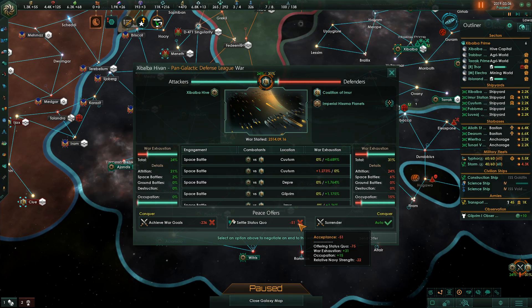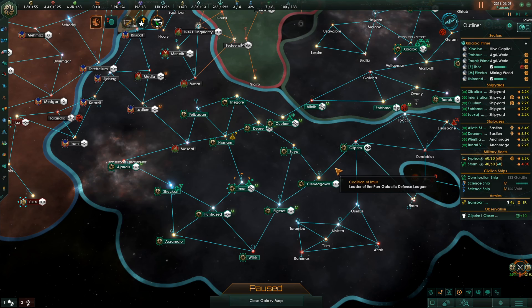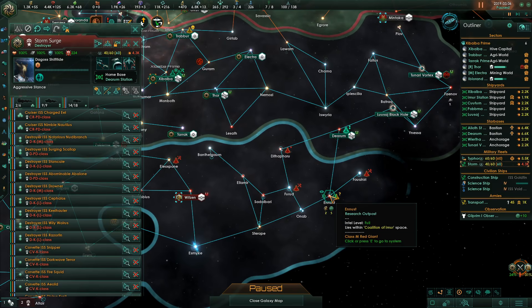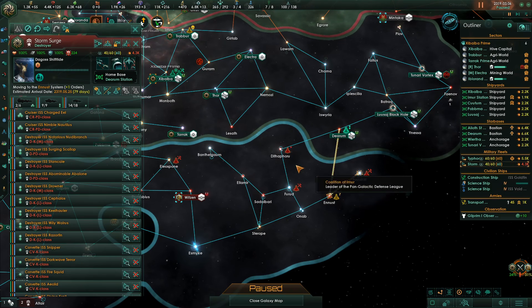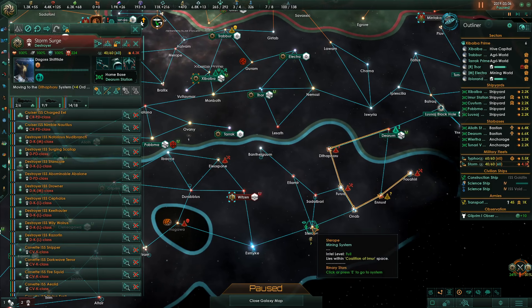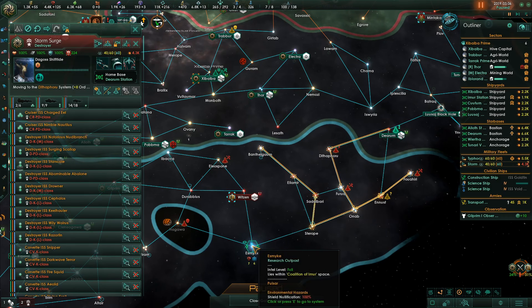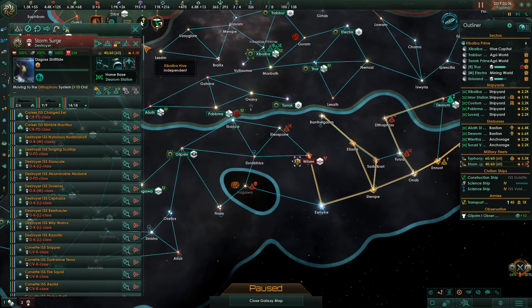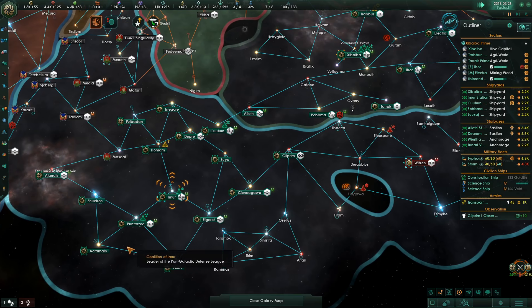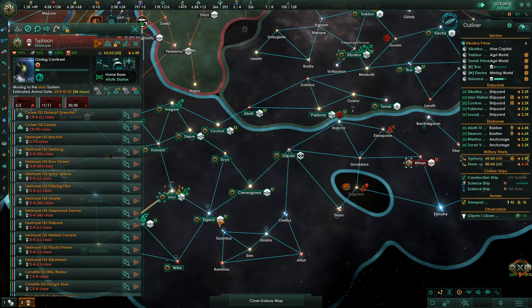We can't quite get them to settle for the status quo yet, so we have to take some more of their space. What we're going to do is take our little fleet here — let's go there and destroy that fleet first. Then we'll just kind of bring them back here and have them capture all of these systems. Sometimes that's what you've got to do: just capture more systems to get them to acquiesce.